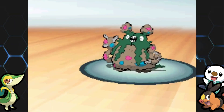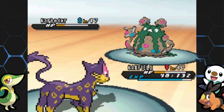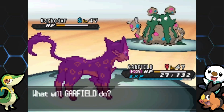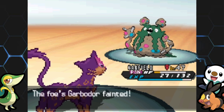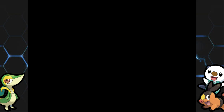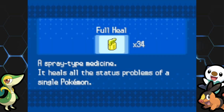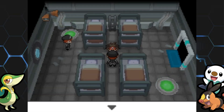Liepard, this would be a great time for a critical hit. We can actually still kill it. We get poisoned — but Garbodor doesn't have any priority moves. Does it look like an Extreme Speed type of Pokemon? No, not at all. Down it goes, and Liepard gets to level 48. I'm going to heal up just in case, even though I know there's a healing room on here. For the next fight, Emboar goes back to the front.